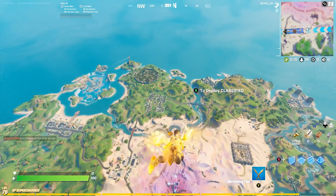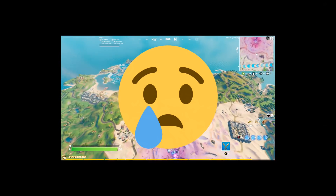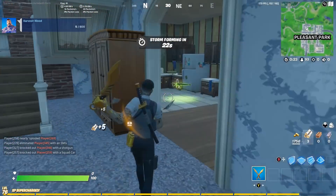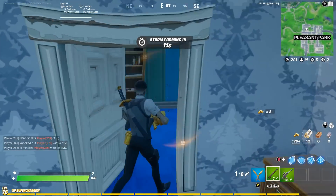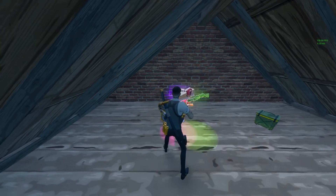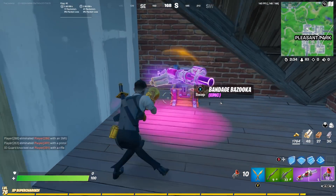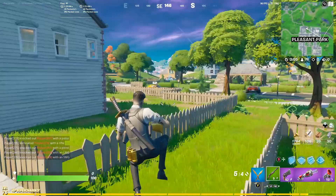Maybe go over to Pleasant Park or something. I still don't have my normal controller — it's still getting fixed, which is a little annoying, but I can still put up a decent fight. We're going to the brick house; this one has a bunch of chests inside and a bunch of good loot. We've got to find this unreleased item inside here. Nothing in the downstairs area. It can come in at least green rarity, so that's super helpful.